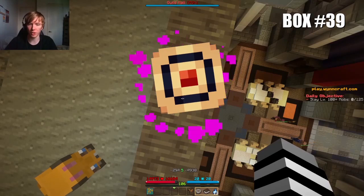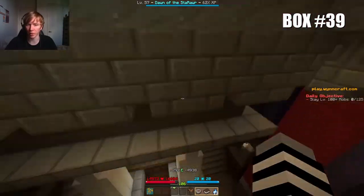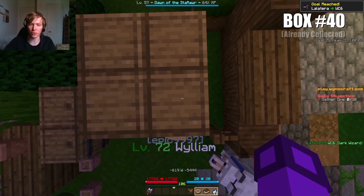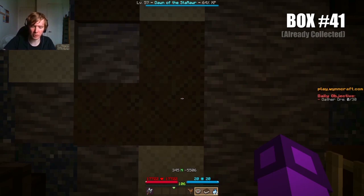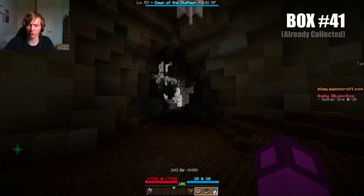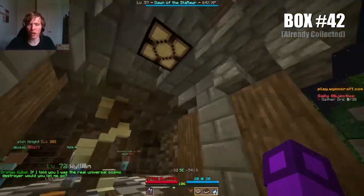Box number 39 is at the exact coordinates minus 294, minus 4938, on the second floor of the Guild Hall, which you can access by going up these staircases. Box number 40 is at the exact coordinates minus 619, minus 5444, on top of this big box inside of Lexdale. Box number 41 is at the exact coordinates minus 345, minus 5506, inside of this room in the Hive, that you can access through a tunnel. Box number 42 is at the exact coordinates minus 14, minus 5417, on top of that bookshelf in the Gylia Watchtower.